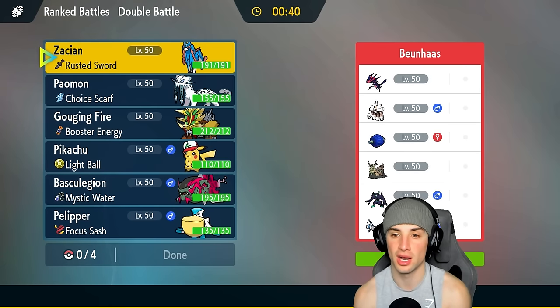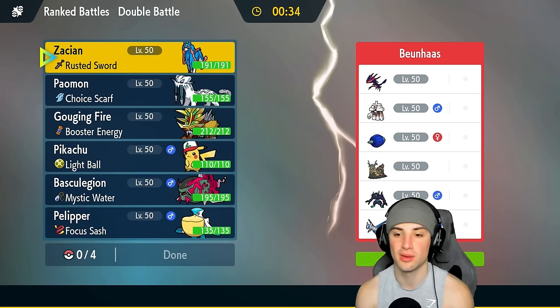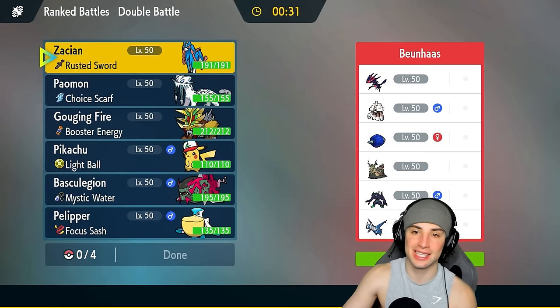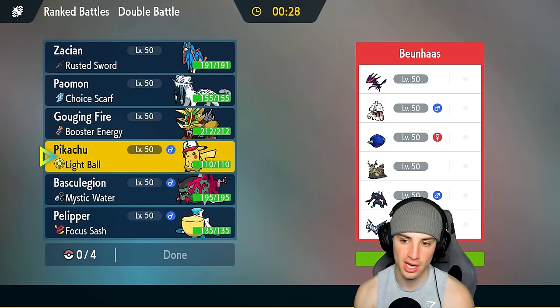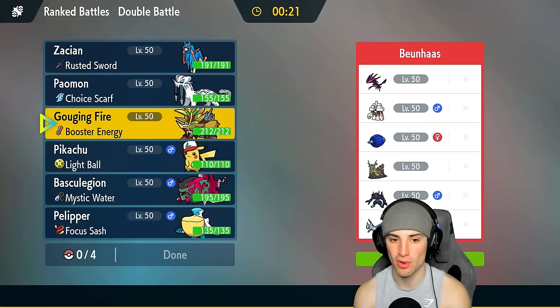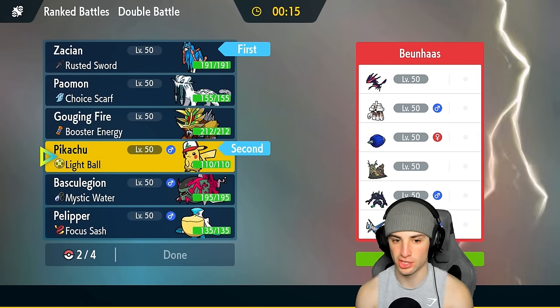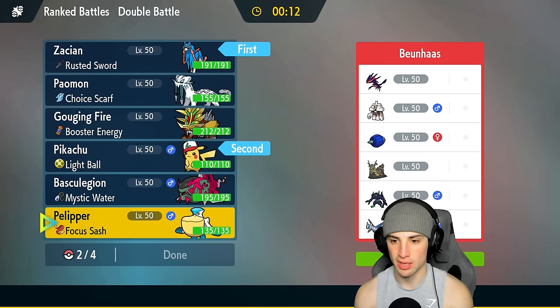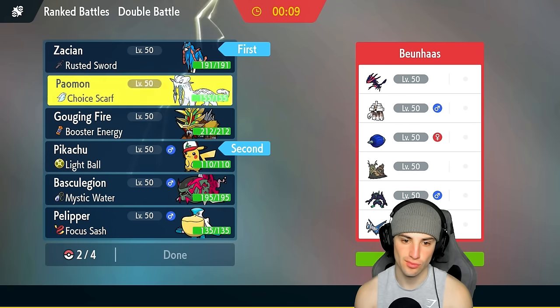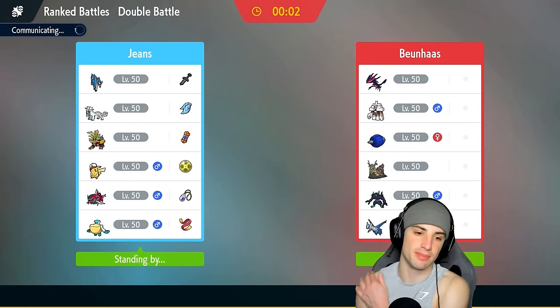Match three - going up against a Garganacl and Eternatus team. They also have Glimora, Wo-Chien, Scream Tail, Grimmsnarl with screens, and Latios. They don't have any weather control which is good, but they can set up screens which I don't like. Going Zacian and Pikachu for the lead, with Basculegion and Pelipper in the back. Zacian could be good here.